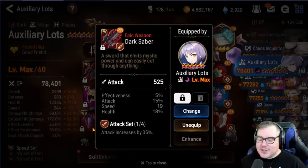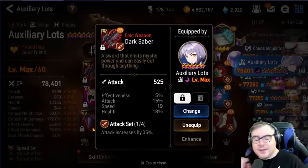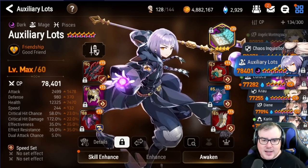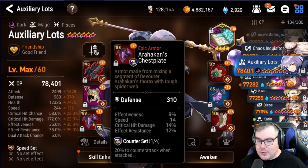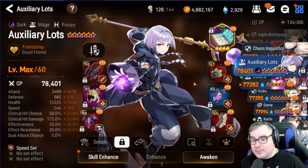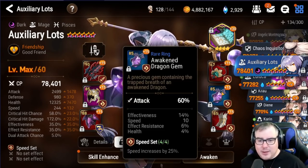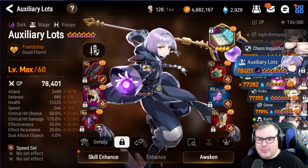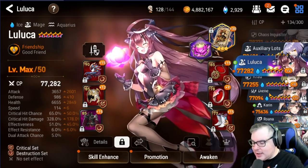I did gear up my Ox Slots. I tried so hard to get this attack piece into a set and couldn't do it, so I ended up just using it as an offset piece. He's not going to outspeed anything that matters, but he's going to outspeed the things I want him to outspeed, and he'll be a little bit tanky — not a lot, but a little.